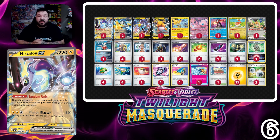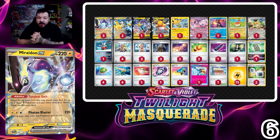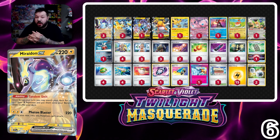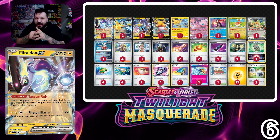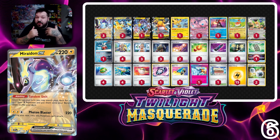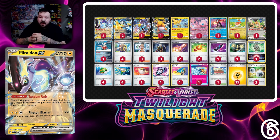There's definitely some sequencing things here that are really cool, and I think Miraidon has some decent potential — especially against decks that have lower HP. I don't want to foreshadow too much, but Lugia is back and it's back with a punch, and there are quite a few decks with low HP that Iron Hands EX can take advantage of. If that's the case, Miraidon is coming in hot at number six, so check it out.